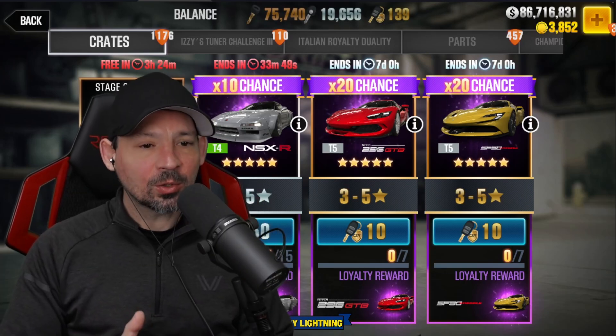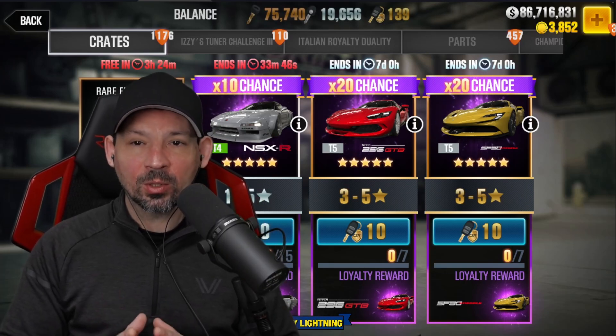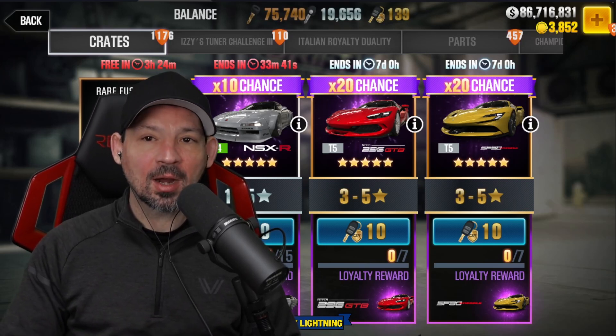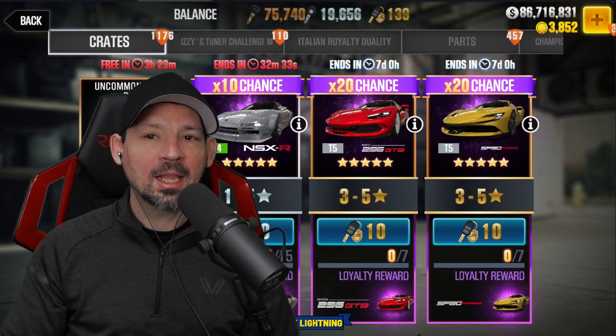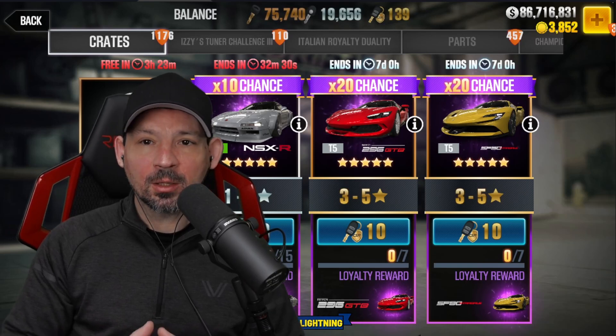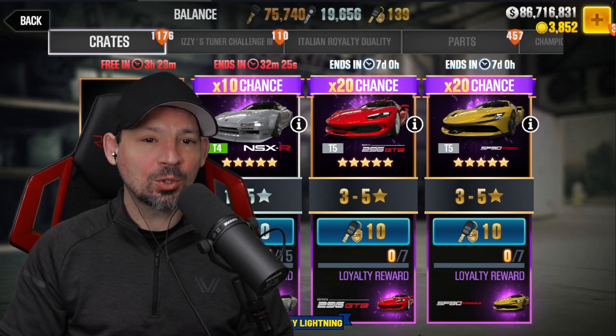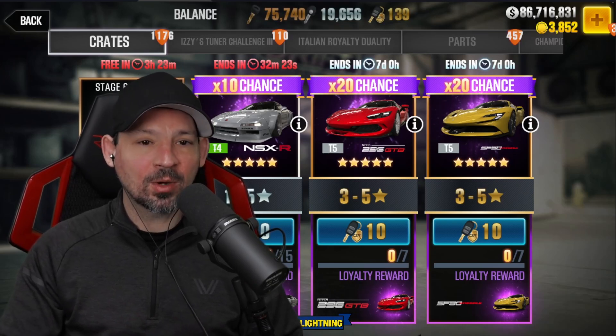If you take a good look at the gold crates, you'll see there's a seven pull loyalty, meaning you're going to need at least 70 gold keys to guarantee you get the car out of the gold crates. Another really important thing to remember is the majority of the time you pull a car, if it's not the loyalty car or the featured car, it's probably going to be a one star, two star, or three star piece of junk. So if you don't have enough keys to guarantee that you hit the loyalty, you're probably going to get a whole bunch of really lousy cars.